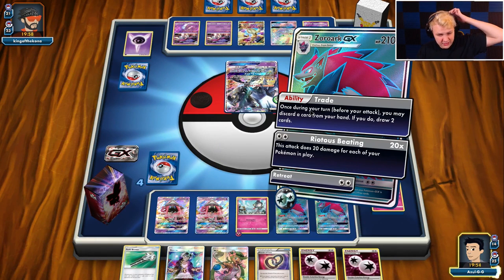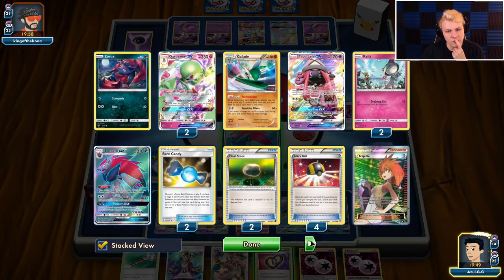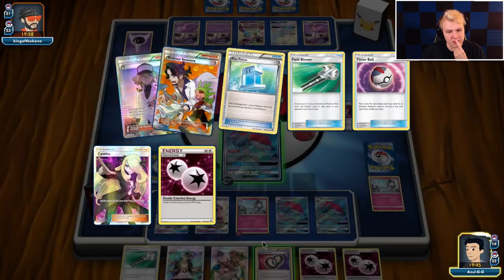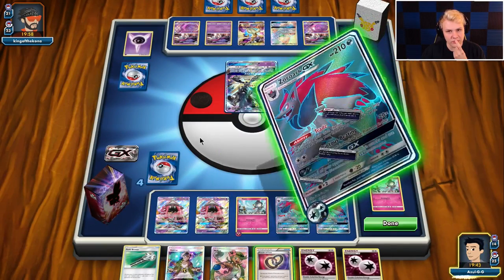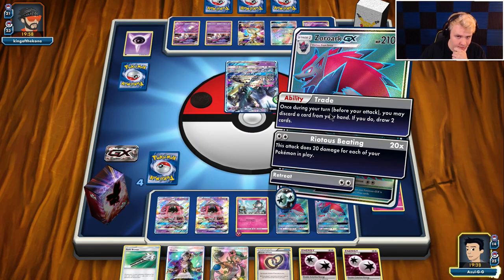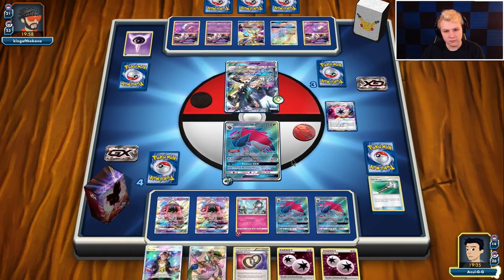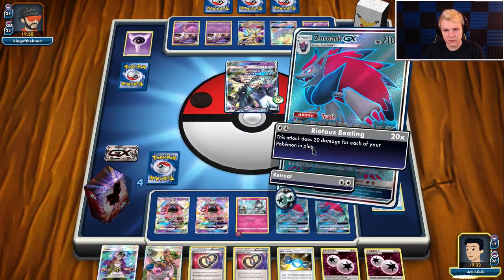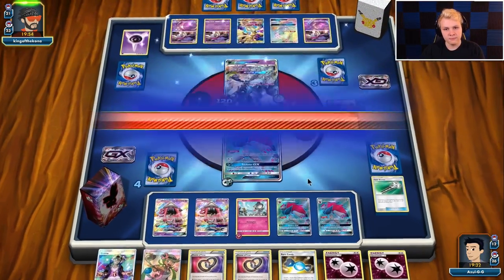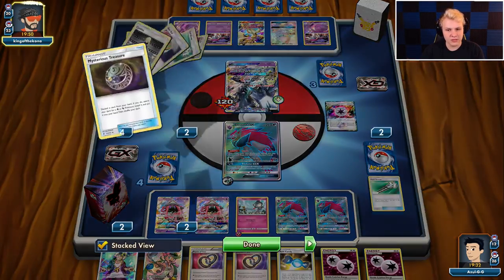Trade away a — Field Blower, Mallow, Guzma. Kind of want to keep the Mallow for a big potential play, and keep the Guzma for the same reason. I might trade the Field Blower here. Yeah, we're trading Field Blower. We'll hit him with a beating. Parallels would have been nicer — it'd just be a Lele, but we'd get rid of one of his Malomars in play, which would be nice.